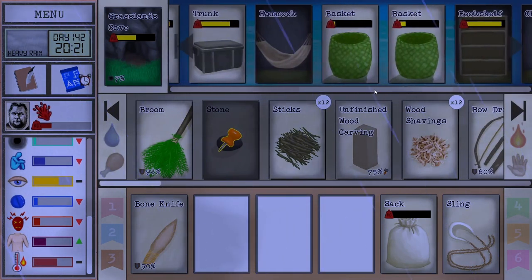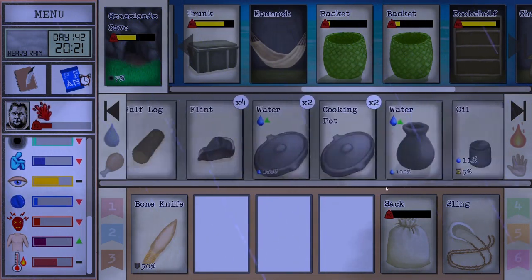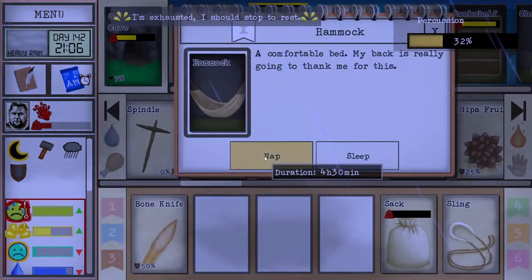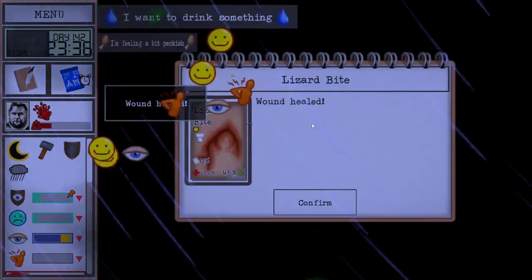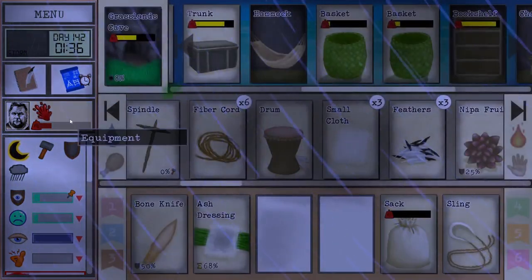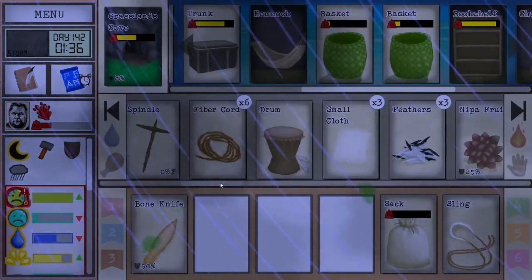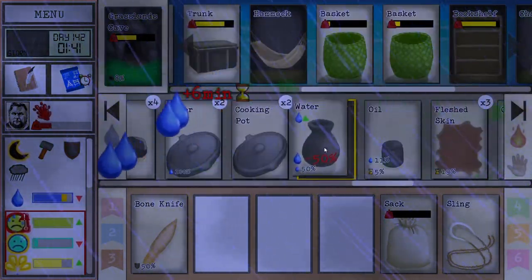I think we're good, so let's head to bed — maybe play the drum first. Get that entertainment nice and high. Oh that's really good — that eliminates our bacteria infection that we were struggling a little bit from. That should make it easier for us to move around.